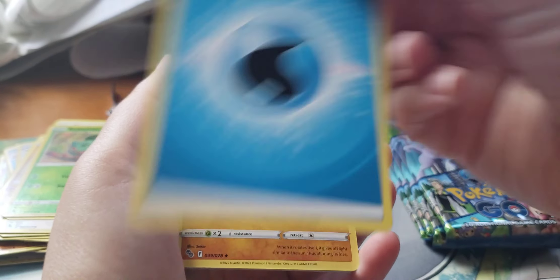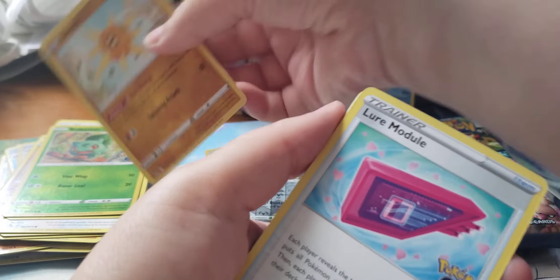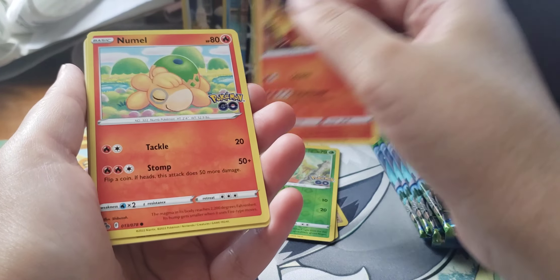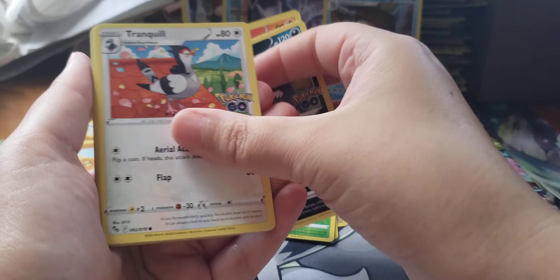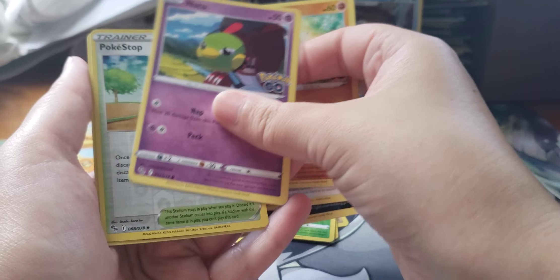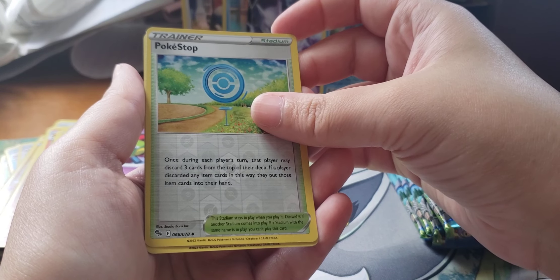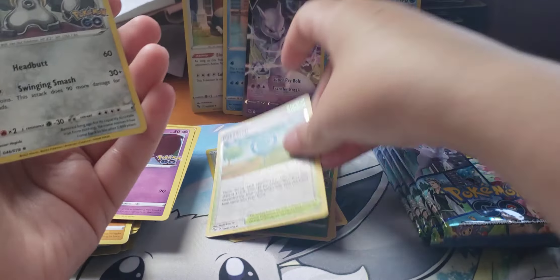Water Energy, Slowking, Trainer card, Charmeleon, Meowth, Venonat, Tranquill, Larvitar, Mewtwo, Reverse Trainer, PokéStop, and a Holo Melmetal.